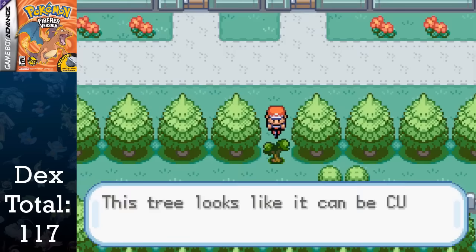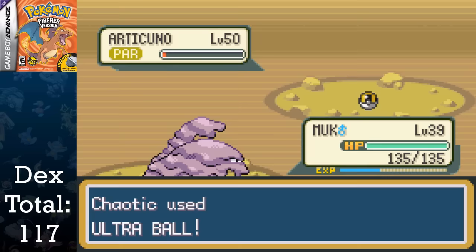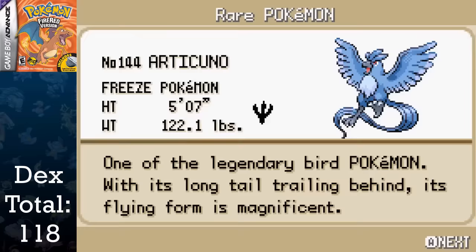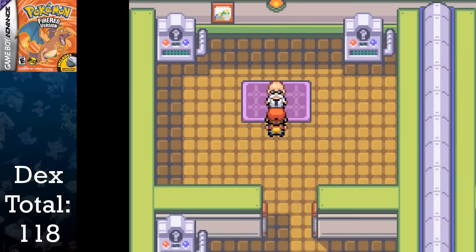I go back to fight Erika in Celadon City, since it gives me access to Articuno because I can now use Strength outside of battle. Articuno is literally the only Pokemon of this section. This fight goes even easier than Zapdos, going in with only about three Ultra Balls, which leaves me to fight Blaine. That's it — the section literally only took me about an hour. And it could have been shorter, since I had to run around the region to enter from the Fuchsia City side of the Seafoam Islands, and I didn't even know the layout of the caves that well.